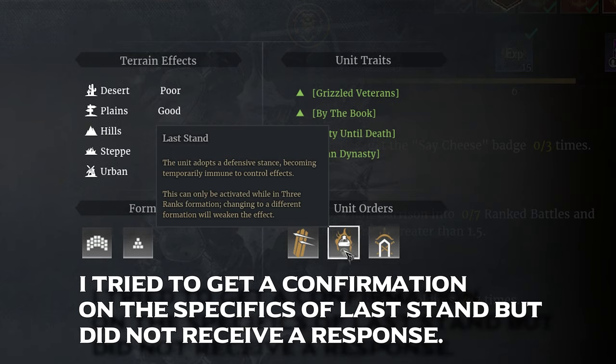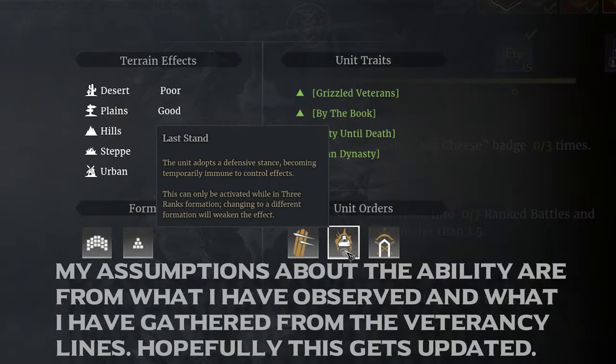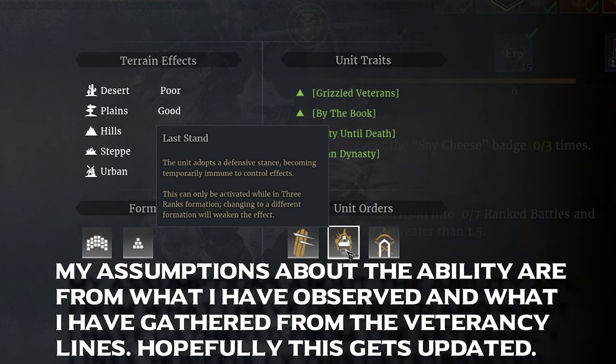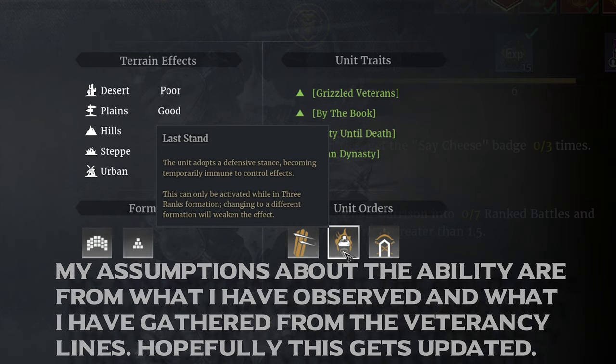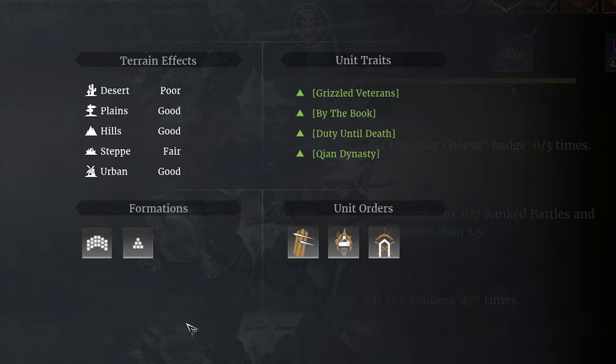Last Stand may appear to have an identical effect to No Retreat, but that's because the ability description is for whatever reason incomplete — localization issues. What this ability actually does is boost the Greyhairs' damage, damage resistance, and self healing abilities. This ability can only be activated while in 3 ranks formation, and being in a different formation will weaken the effect. It also makes the Greyhairs immune to control effects. The last ability is Charge, which does damage like a normal charge, but has a boosted effect if done while in wedge formation — restoring more health and dealing more damage.